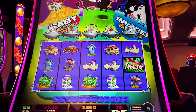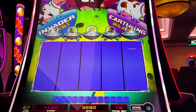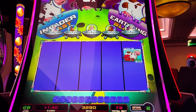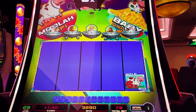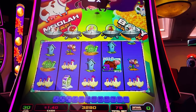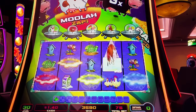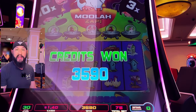More wasted wilds — three more games left. Five times — not at the end, come on. Line it up with something. Put that three times somewhere good — dang it. Last free game — three times chickens. We'll take it. $35.90 — not bad. We were down to $1.40 in the machine.